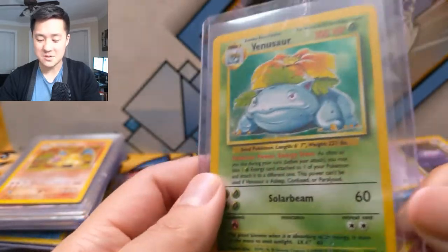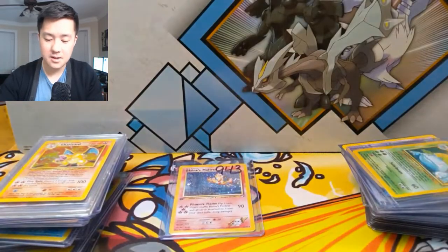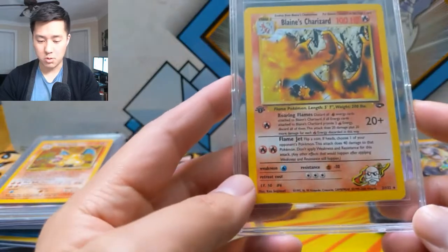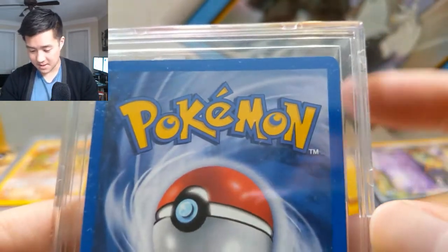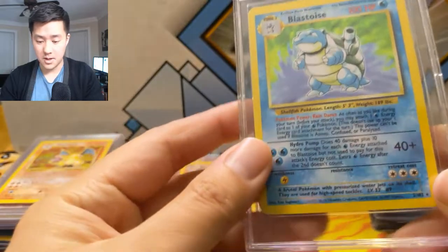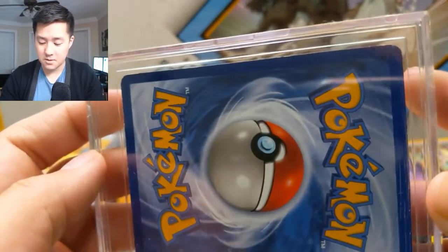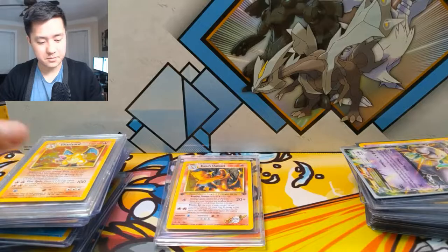Some of these cards look absolutely beat up. But we do have some Base Set WotC cards — some pretty heavy hitters. I can see a nick up there. We have a Blaine's Charizard first edition — hard to tell if the damage is to the card or just the case. This is definitely worth considering. Blastoise Base is excellent but I can see some nicks. The goal is a 10 — even Base stuff probably isn't worth sending unless it has a chance at a 10. The difference between a 10 and a 9 just drops off hard.